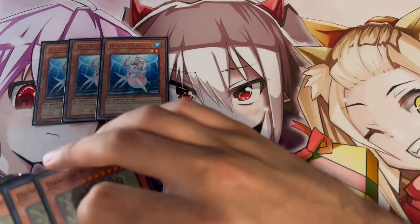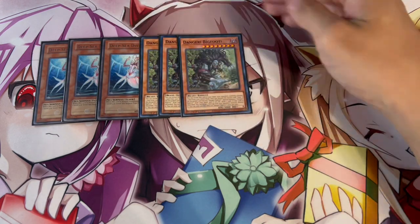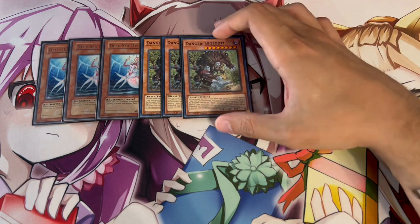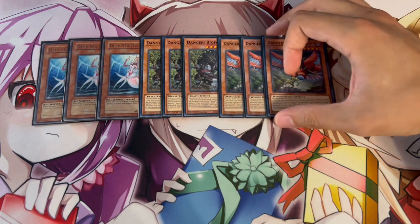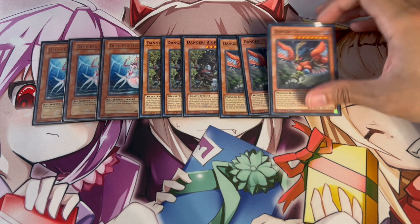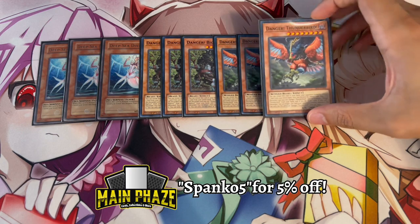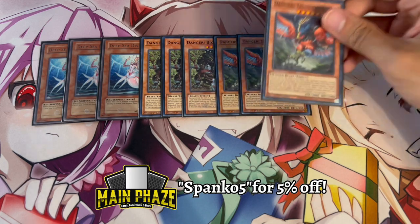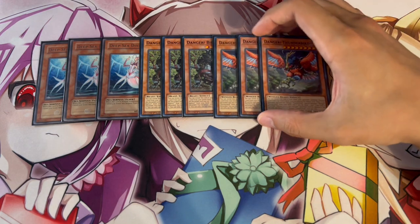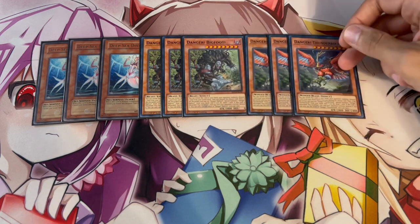The entire game plan is to summon level 8 monsters with the level twos so you can make level 10 synchros or rank 8 monsters. We're playing three Danger! Bigfoot! and three Danger! Thunderbird! The dangers are insane because they do multiple things: first, their bodies — being level 8 is very powerful. Second, when they get special summoned by their own effect you get to draw a card, so this is a draw engine for you.